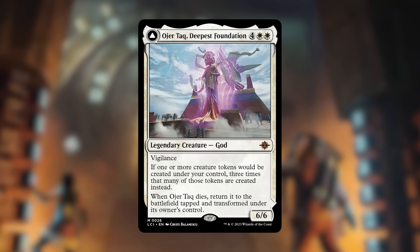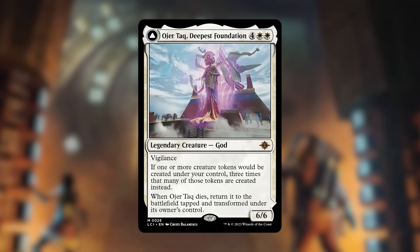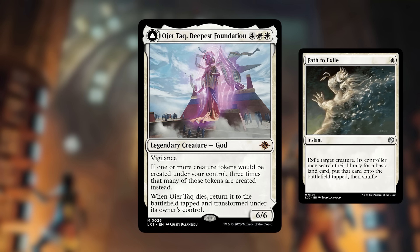Next up, number 2 is Ojer Taq, Deepest Foundation. It's a six-cost white legendary creature god — a 6/6 with vigilance — that says if one or more creature tokens would be created under your control, three times that many of those tokens are created instead. When it dies you return it to the battlefield tapped and transformed as Temple of Civilization, a land that taps for white. You can pay three and tap it to transform it back, but only if you attacked with three or more creatures that turn as a sorcery.